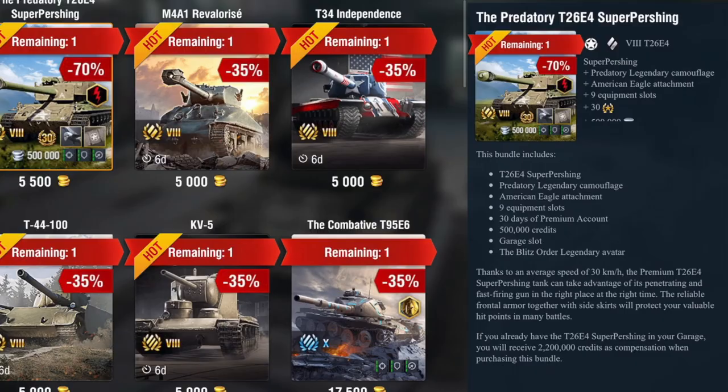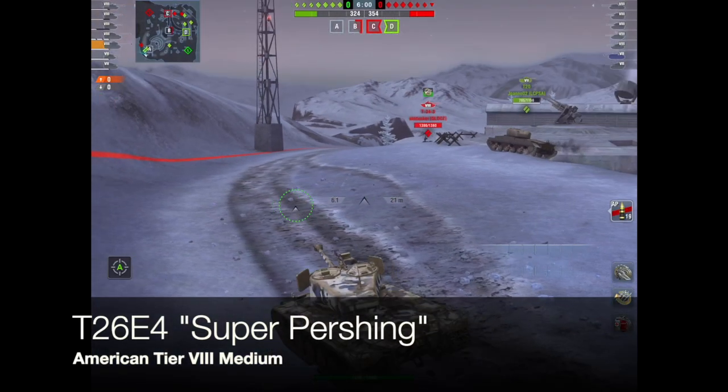We're going to start off with the Predatory T-26 E4 Super Pershing, currently going for 5,500 gold, tier 8. For that you get quite a lot: the tank, an avatar, a garage slot, 500,000 credits, 30 days of premium account, nine equipment slots unlocked, the Eagle attachment, and the Predatory camouflage. That's quite a lot for 5,500 gold.